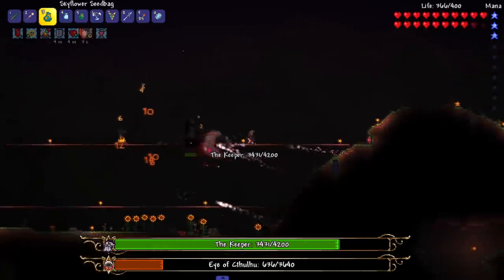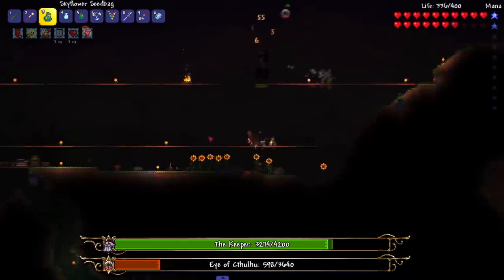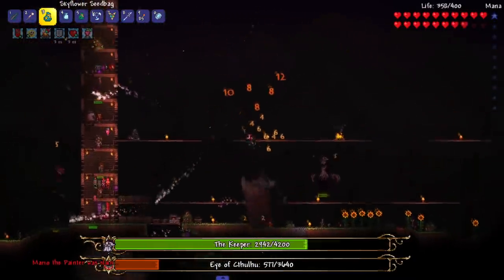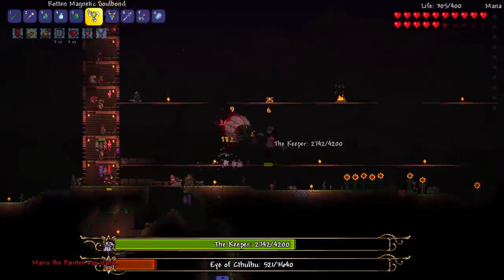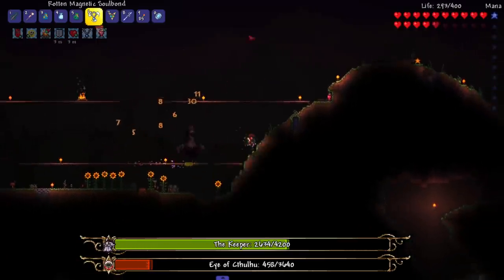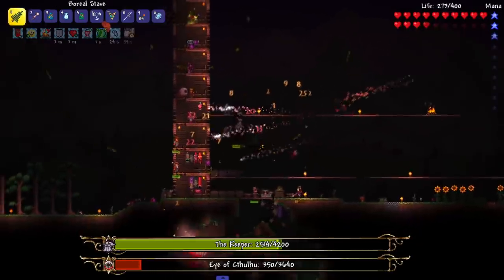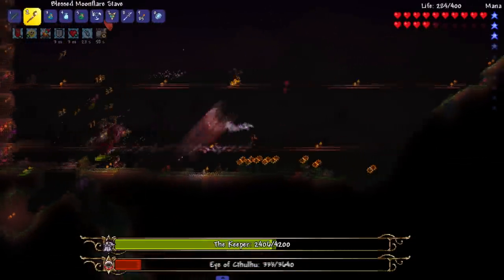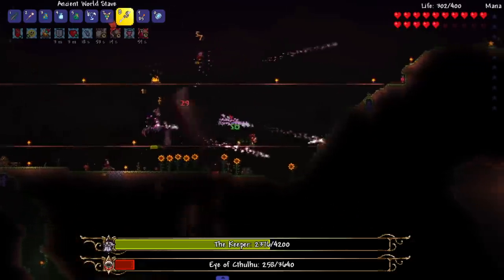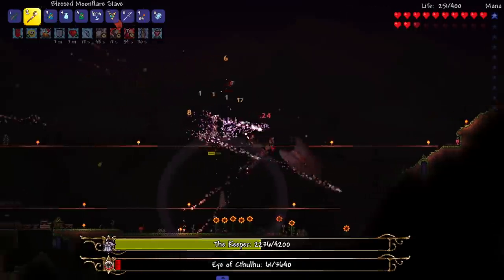I had no idea that the 'echoes of nighttime' meant a boss was coming. I don't know if I'm exactly prepared to fight the keeper — I kind of didn't even want to fight the keeper this episode. I wanted to split it up into two episodes, but it's fine. I'm having a little bit of trouble. Let's switch to this — oh, I don't have mana. Wait, no, I do. There you go — we kill the Eye of Cthulhu and we get some health.